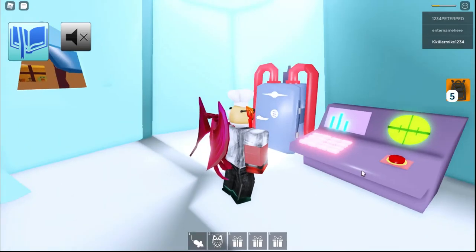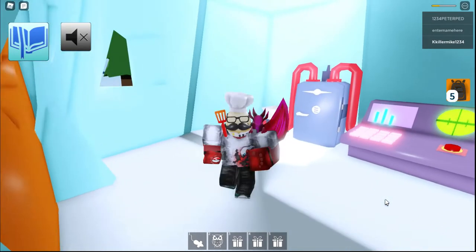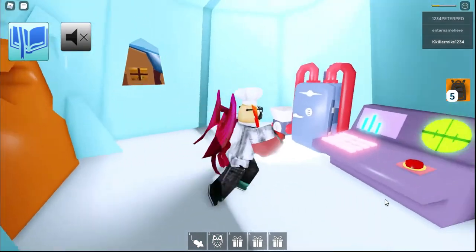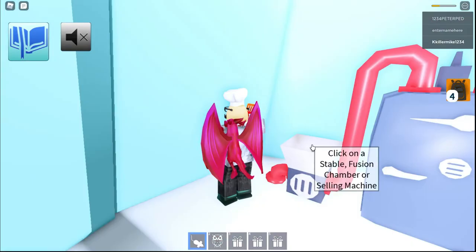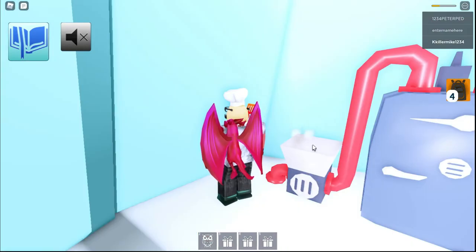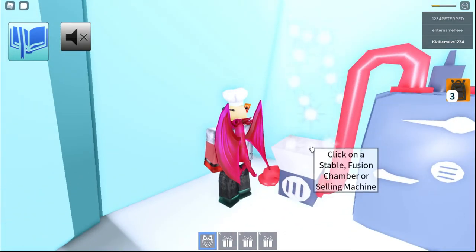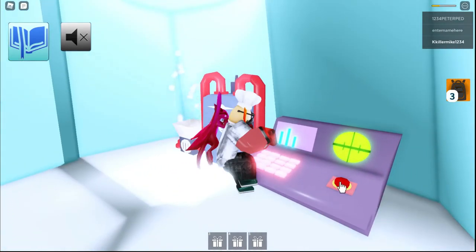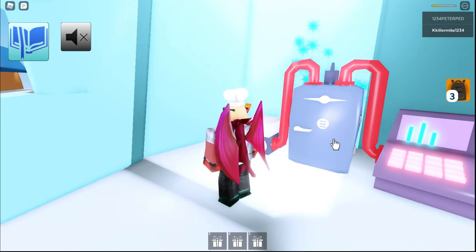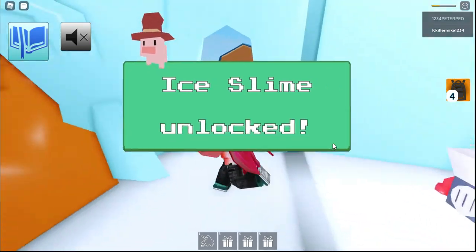So now we're in this fusion room where I guess if we put two animals there, then we can get the slime — but will it be specific animals or just any animals? I think it might be like the normal slime in the normal world, so we just need to put those two animals in there and click this button and it'll make the ice slime maybe. Yep, exactly like the normal one.